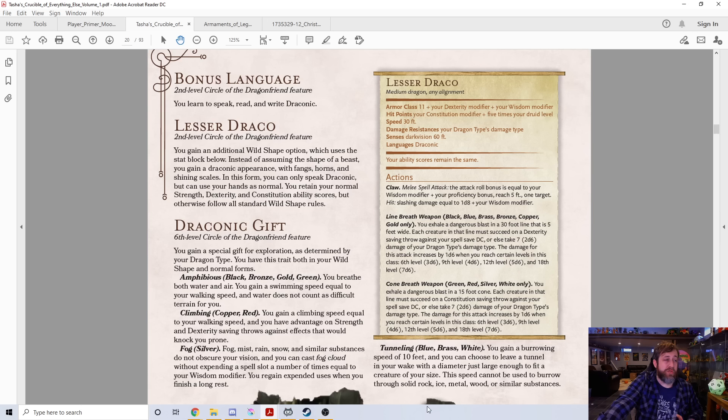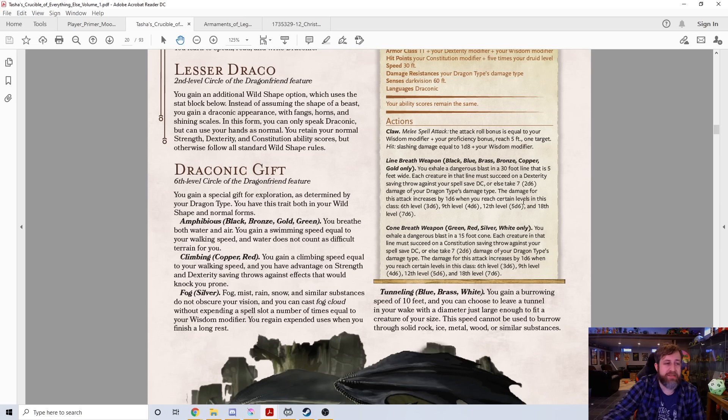Unlike your other Wild Shape forms, you can speak Draconic and use your hands as normal, but you're limited to only speaking Draconic — so if your party member doesn't speak Draconic, that doesn't help. You do retain your Strength, Dexterity, and Constitution scores while in your Draco form, and a lot of the abilities are tied to your Spell Save DC. Armor class is Dex plus Wisdom, hit points are your Con mod plus five times your Druid level. It is still a Wild Shape feature with the same statistics and usage frequency. The Claw attack's attack roll equals your Wisdom modifier plus your Proficiency bonus, doing damage equal to a d8 plus your Wisdom modifier. You also get either a Line or Cone breath weapon depending on the dragon type, using your Spell Save DC for Dex or Con saving throws, scaling from 2d6 up to 7d6.